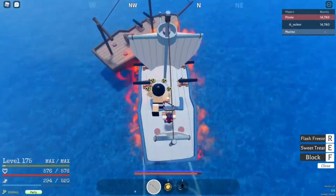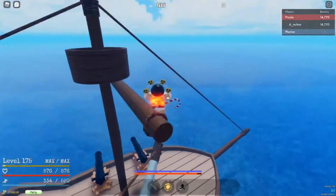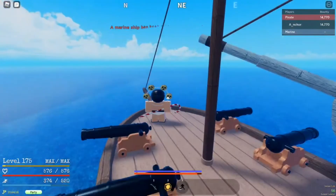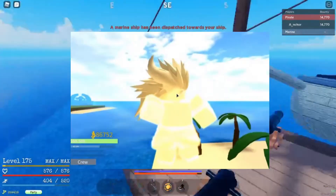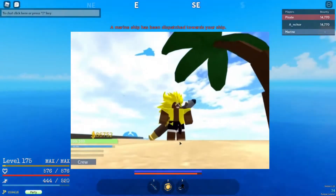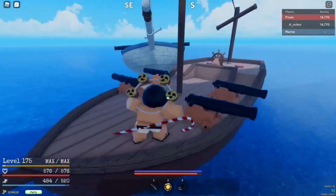Next up we have the Hito Hito no Mi model Daibutsu, which is the Buddha fruit that Sengoku has. This has already been showcased and these fruits are already made, but they're not in the game — I don't know why. Adding them to the game would make it cooler and give more variety in combat.